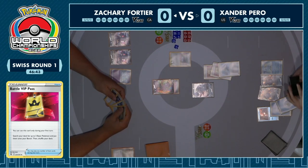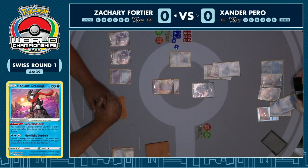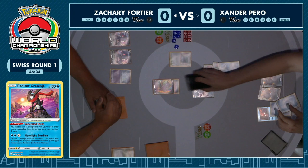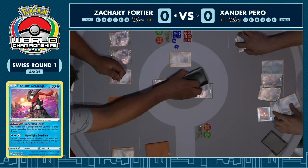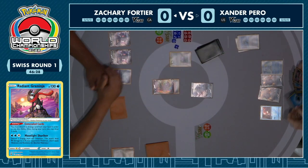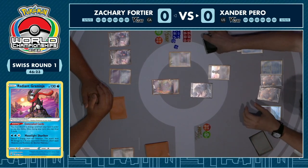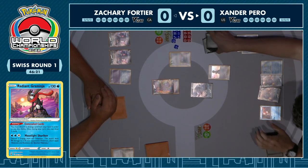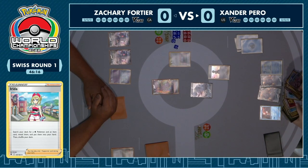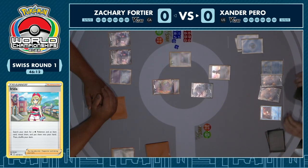You've got Sobble there ready to evolve, you've got a backup Palkia. Crabominable is probably the worst starter — it's a tech card, you want it there in an emergency and the right matchup, you don't want to start with it. It has lower hit points as well, so it can be something that Zach sort of prioritizes in the late game. We're going to see the first concealed cards from Greninja and we see straight away an Irida — this is the backbone of the Palkia deck. You can go ahead and grab a water Pokemon as well as an item card, and we could be seeing even more VIP Pass coming down here.